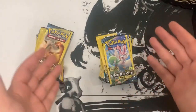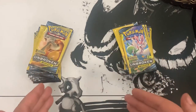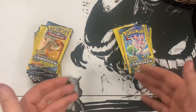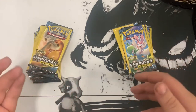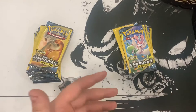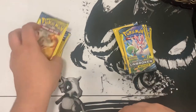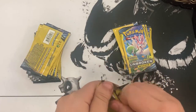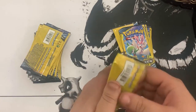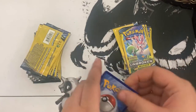Alright guys, like always we have our team right versus team left. Team left won last time, so we're going to start off with team left and see who wins for this opening. The reverses count as hits and so does regular hollows. Dollar Tree packs only come with five cards and the middle card is the rare card. Let's get into opening it.